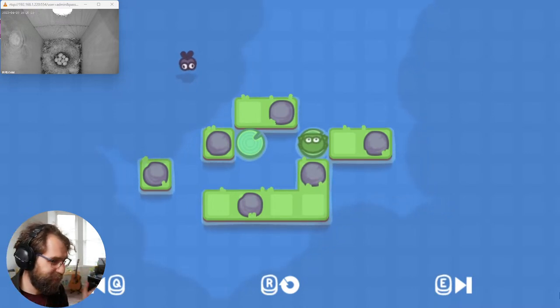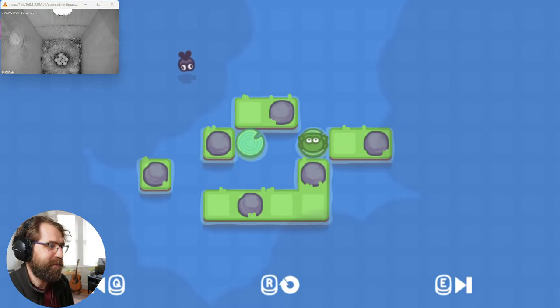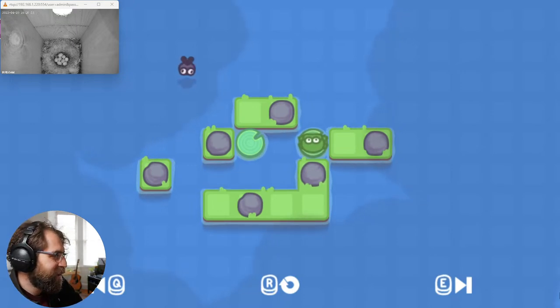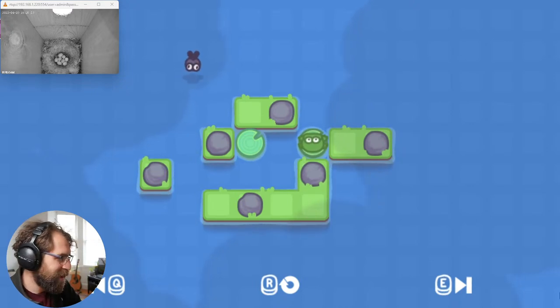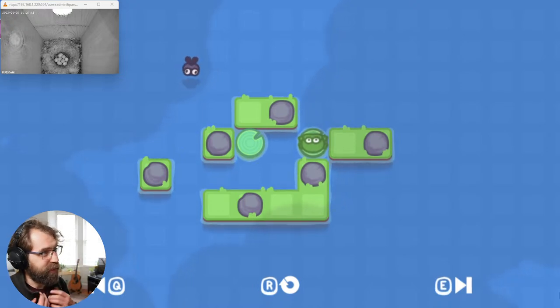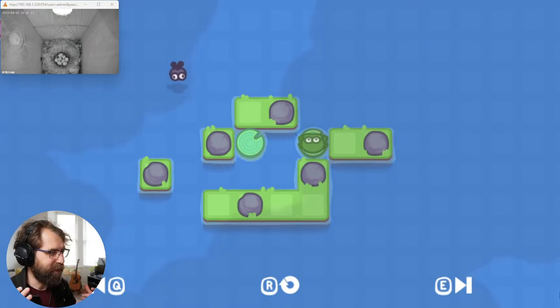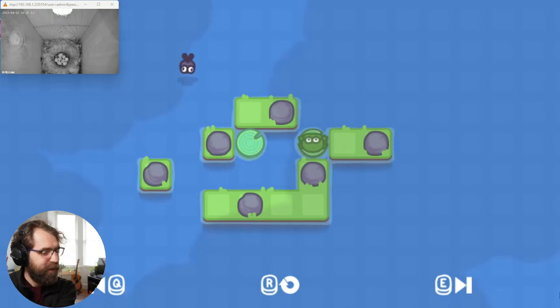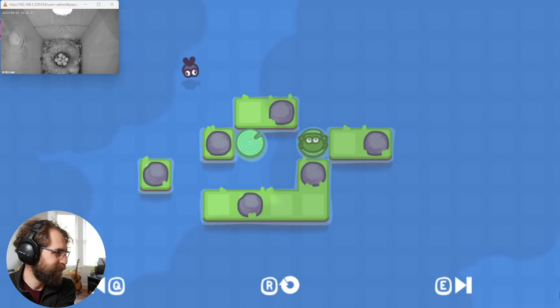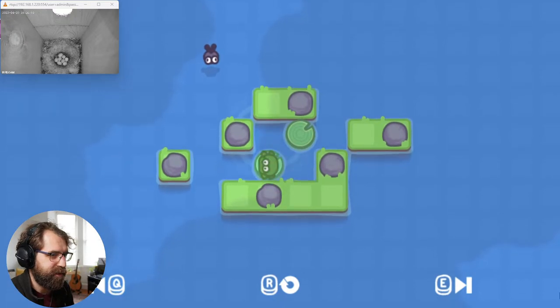Undo through reset should be in every single game that has reset and undo. There is an argument it's slightly difficult to discover for people who haven't been immersed in the space — it's not the most intuitive thing that you'd be able to undo a reset. People intuitively think that would clear everything they've done, rather than this new model where a restart is just adding a cleared state to your undo stack. It's a little bit weird, but it should definitely always exist.